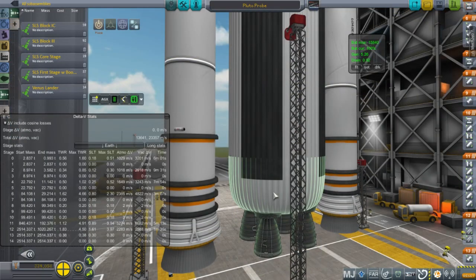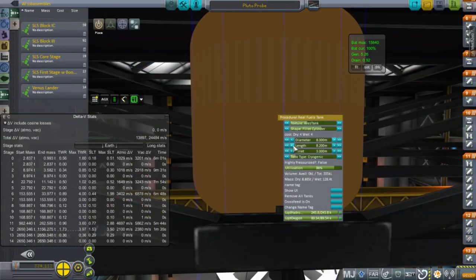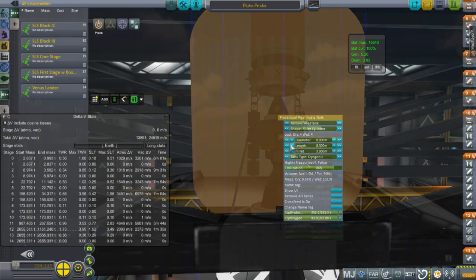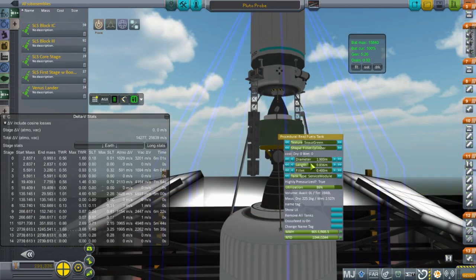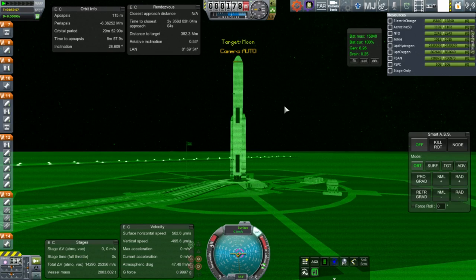This launch vehicle is an SLS Block 1C, which means we have a J-2X in the place of RL-10s on the second stage. I'm tweaking the tank sizes to optimize delta-V. Initially we had 23,000 m/s, but by tweaking the tanks and making the first stage shorter we end up with 25,000 m/s without the fairings on. With fairings it'll drop a bit, but we're looking at around 25,356 m/s.